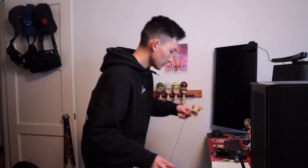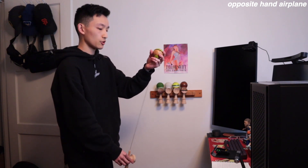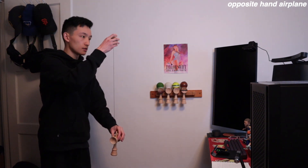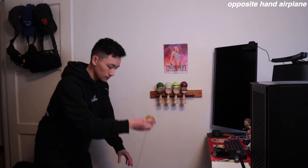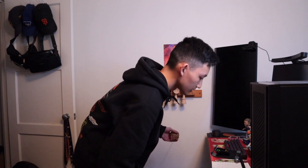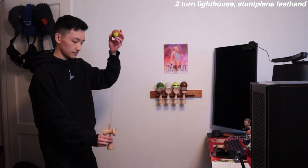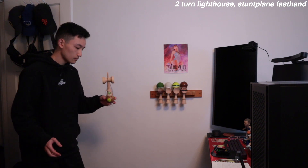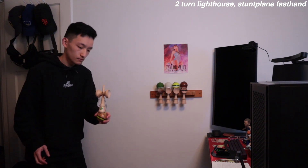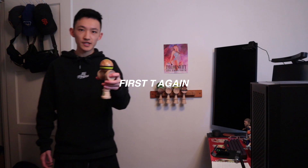Next one is Double Gunslinger Spike - this is not a good bench to dominate on, but we'll see. Second try - got it. Next one is Opposite Hand Airplane - so instead of left hand, which I normally go, to the right hand. First try! Next one is Two Turn Lighthouse Stunt Plane Fast Hand - first try again.